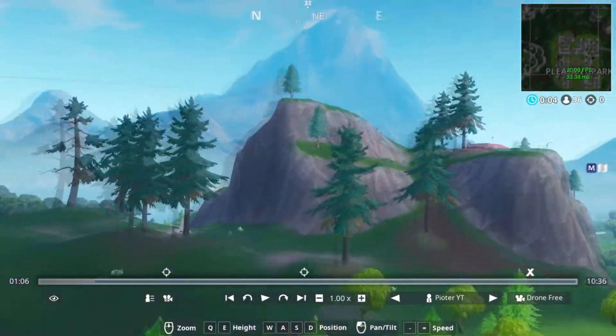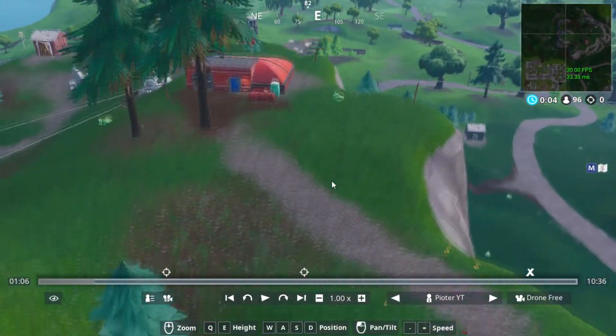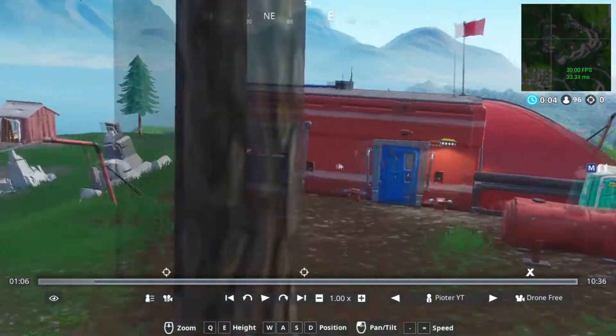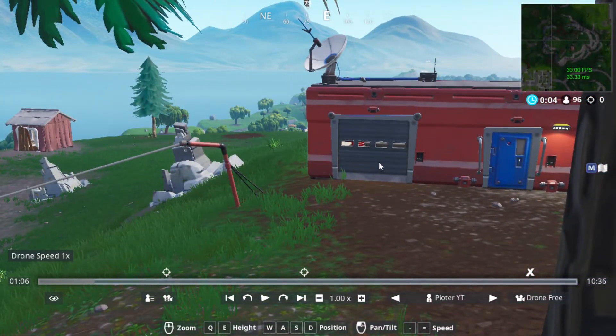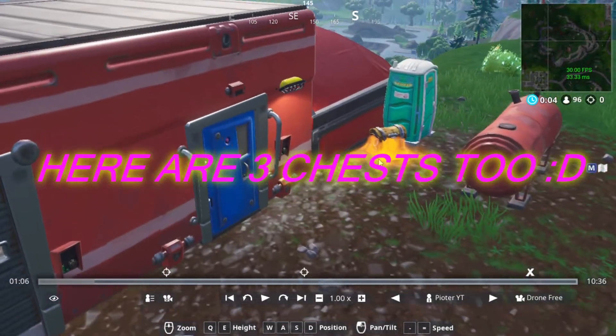Another expedition outpost is at Prison Park. This one is a little bit harder because a lot of players come there, so it can be pretty tough. But with some luck you can still get your eliminations there.